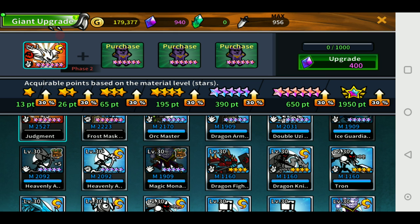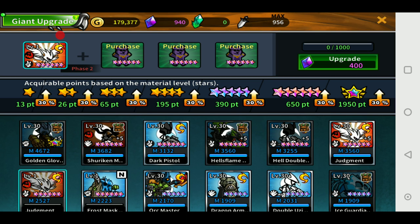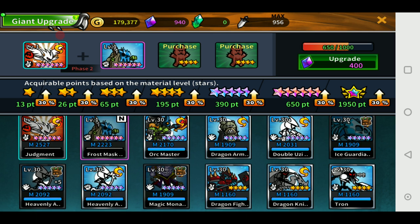So that's 280 plus 350 plus 420, which is about 1050 crystals with the discount. If I use 400 now I'll have 540 left, and I'll get more from this week's awards. So let's just do it — but do we have a 5-star to sacrifice?